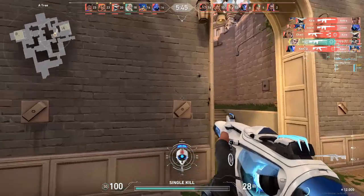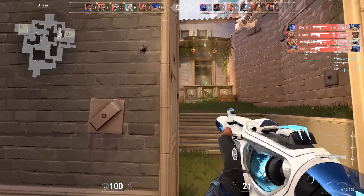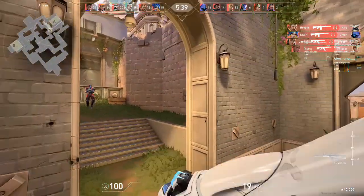You can do this by jiggle peeking the corner while pre-firing, barely showing your shoulder if you don't want to risk a full peek, or jump spotting to condition the enemy to expect you to peek close again.